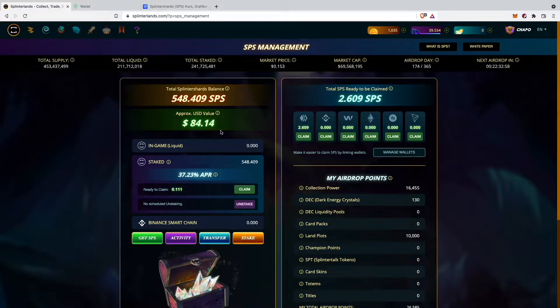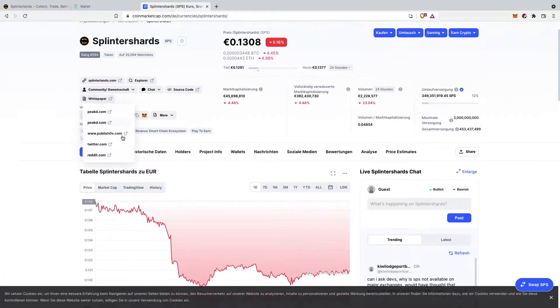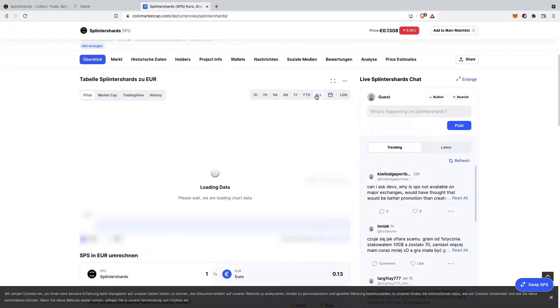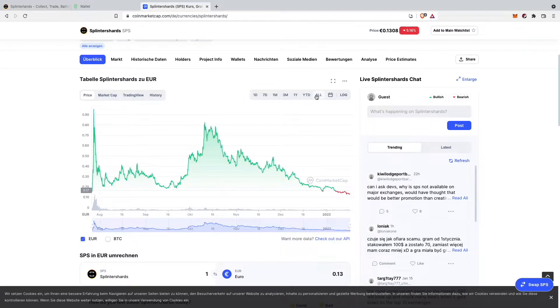So far I have around 550 SPS tokens, but all of them I have gotten through the first 174 airdrops. I thought it would be a good idea now to buy some more SPS because the price looks pretty good in my opinion. Also if we take a quick look at the chart, it seems like a pretty good time to stack up on some SPS.